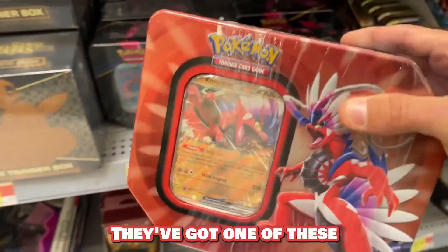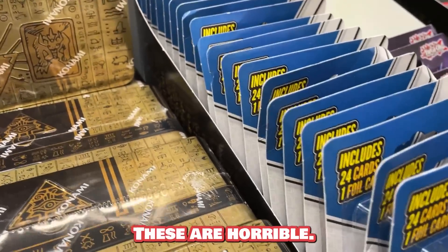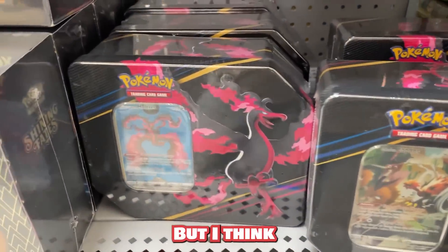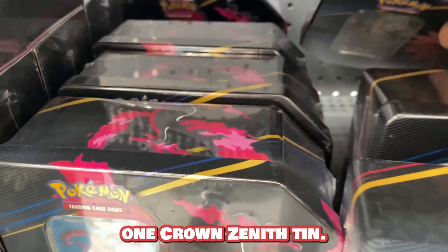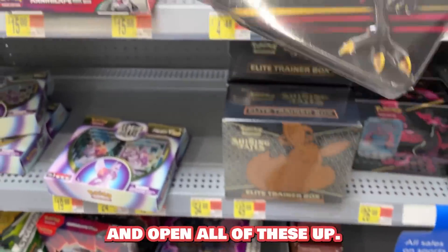They've got one of these new tins hiding in the back — let's grab one of those. These are horrible, never buy those, but I think I gotta grab at least one Crown Zenith tin. Let's go home and open all of these up.